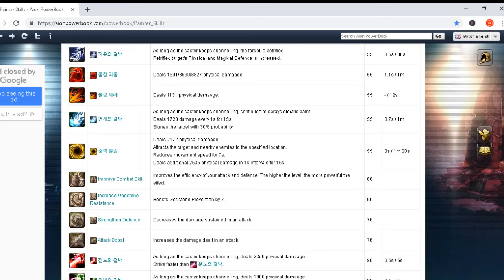Another skill: deals 2,172 physical damage, attracts the target and nearby enemies to a specific location, reduces movement speed for seven seconds, then deals an additional 2,535 physical damage in one-second intervals for 15 seconds. Cast time zero seconds and one minute 30 seconds cooldown. This is insane — just insane. When you read these skills you have to admire the design.